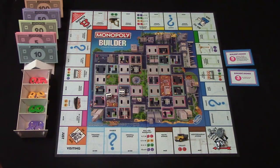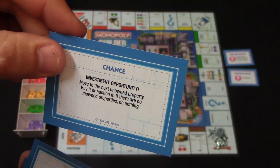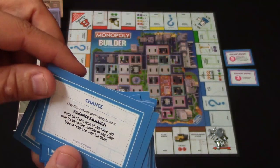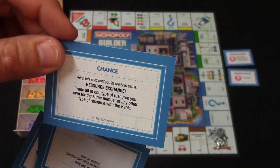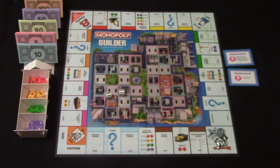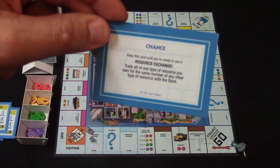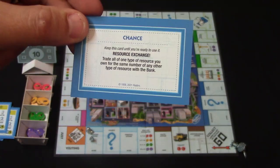Right over here you have your chance cards and anytime you land on chance you'll pick one of these up. Here's one that says move to the next unowned property, buy or auction it. Here's another that says you try to build an endangered habitat, go to jail. Here's another that says resource exchange — trade all of one type you own for the same number of another type resource with the bank. There are all sorts of different chance cards including a get out of jail free card. Some of these cards you'll be able to keep for later — this one says keep this card until you're ready to use it, it's a resource exchange, so you can hold on to it and play it whenever you need to.